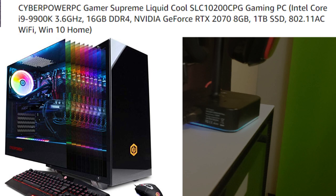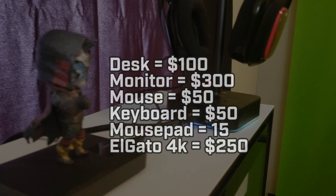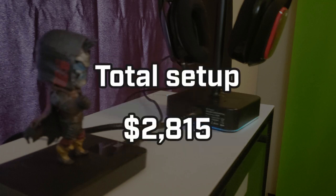For the extracurricular things for content — building my office setup including the desk, monitors, mouse, keyboard, mouse pad, and the Elgato 4K — that was $765 total. So for everything, this total setup was $2,815.